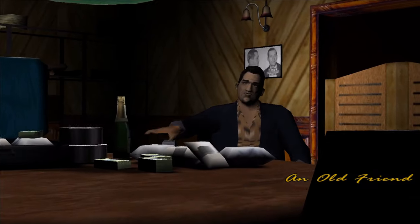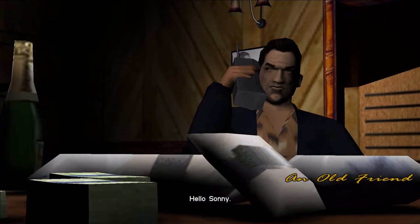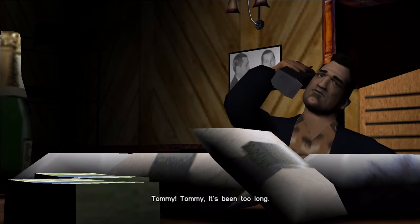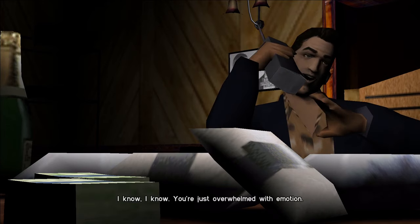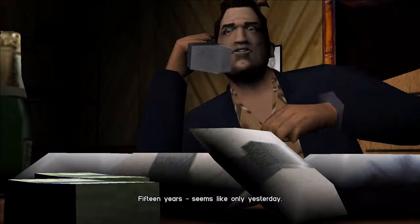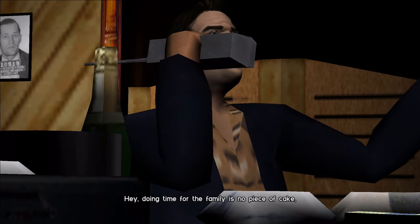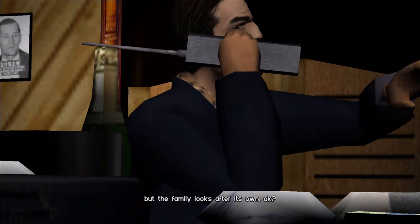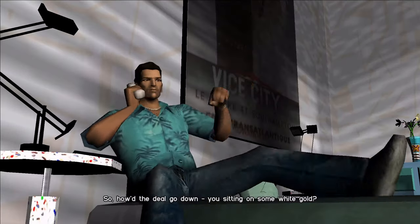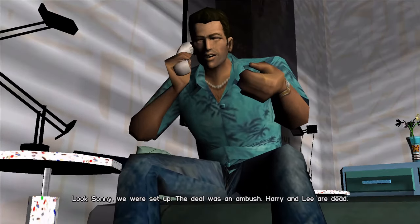In this cutscene we share with Sonny that we were ambushed and we don't have the drugs or his cash — Sonny does not take this well. We promise to get him his money and the drugs and to find those responsible. A picture of real-life mafia boss Carlo Gambino can be seen on the wall behind Sonny. The song that plays during the cutscene is Life's What You Make It by Talk Talk, which can also be heard on Flash FM. This cutscene is the only storyline mission in the entire game given by Sonny Forelli.